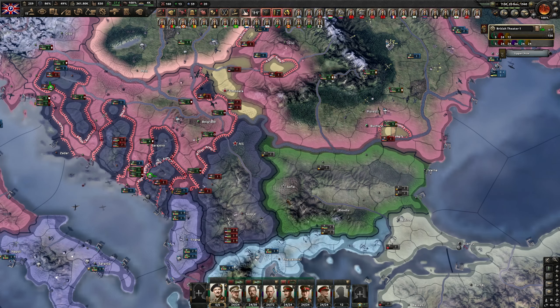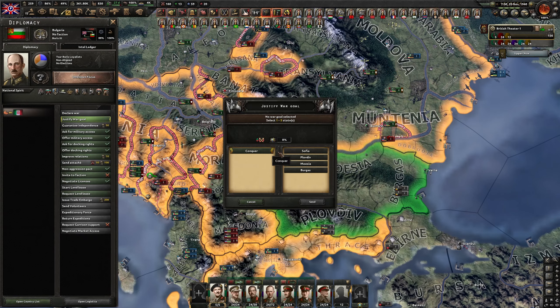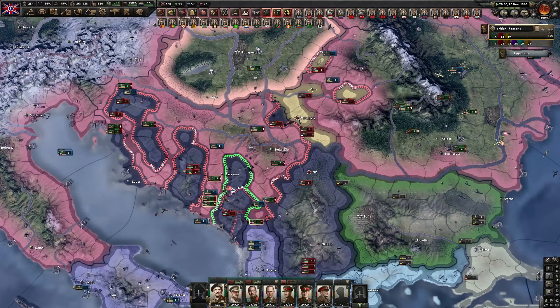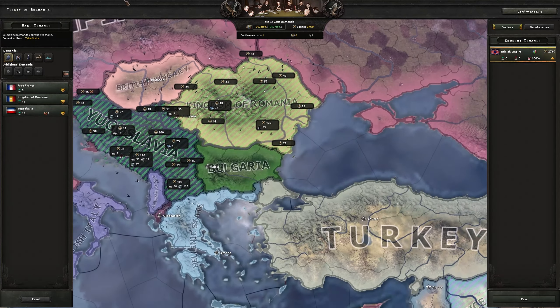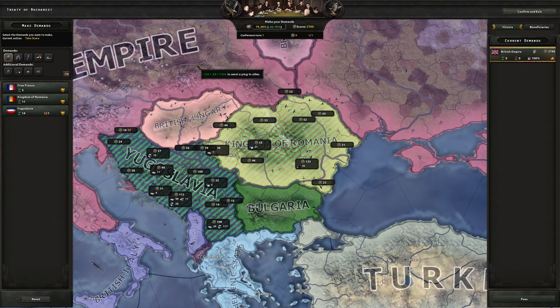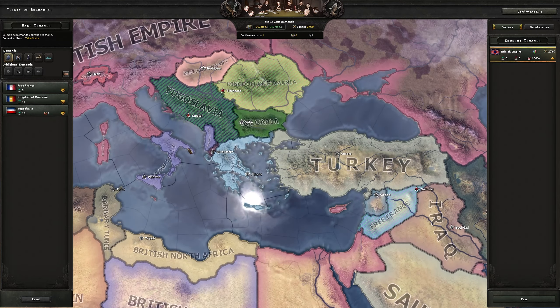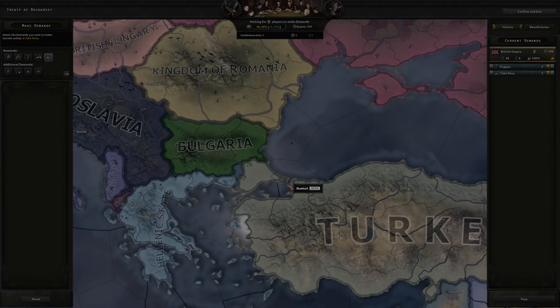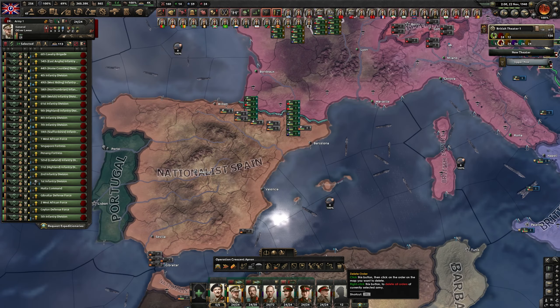Romania is down. We could also take Bulgaria — yes, let's take Bulgaria too. We got Romania, Yugoslavia, the remaining part of free France, and soon we'll get Bulgaria as well. So in this case we just puppet everyone. And we get ready for Spain.